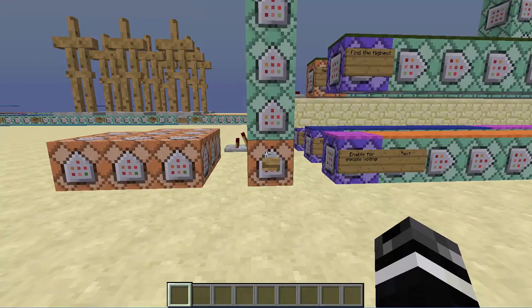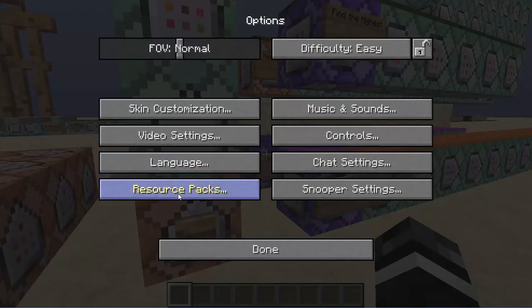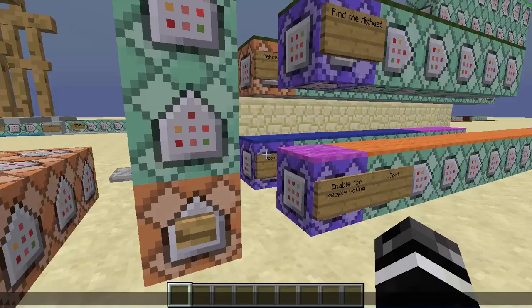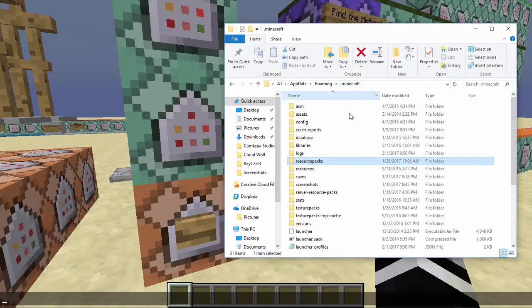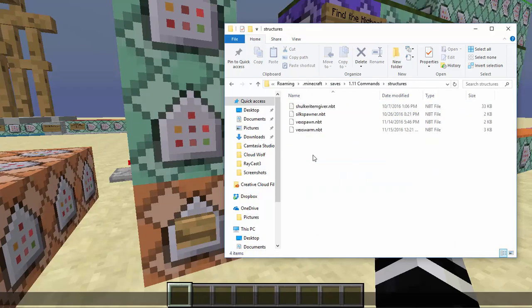When you install it you're going to have to download the file. I'm going to show you right here. The quickest way to access the file is to go to your resource packs, click open resource packs folder, and let me just close that. Here you are in your resource packs folder — you're going to go back to .minecraft, go to saves, and find your world, the 1.11 command. Go into structures, and you will click and drag the file that says CW underscore — let's just say it says CW underscore map vote.